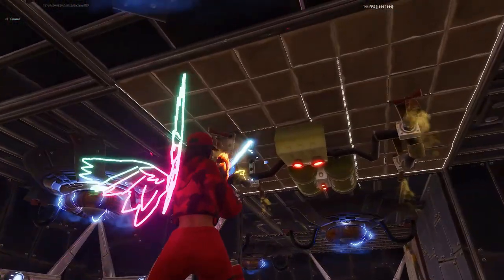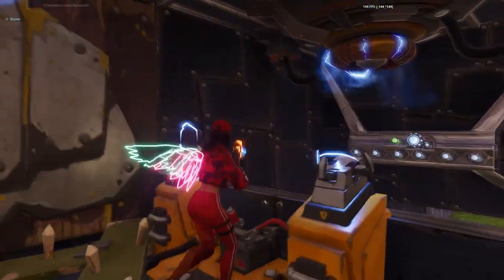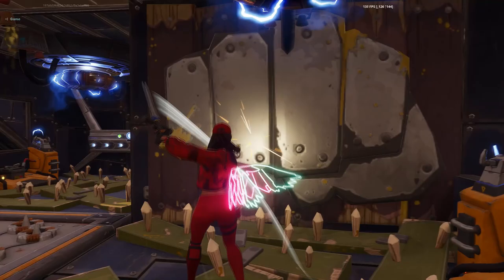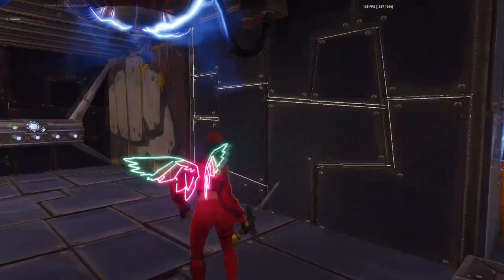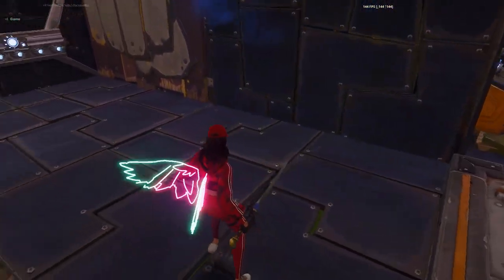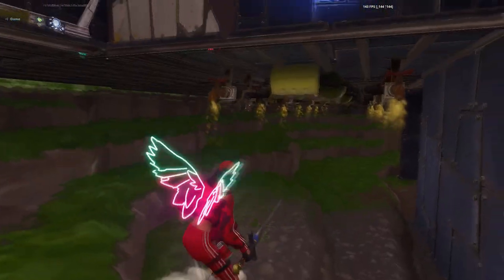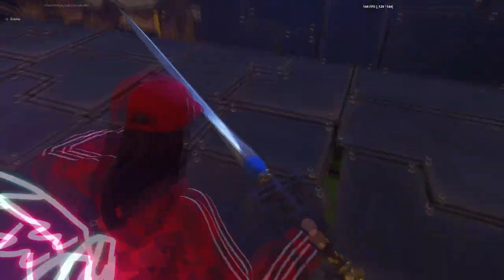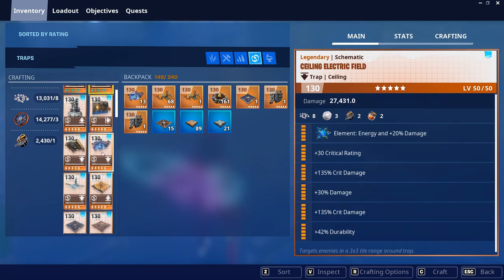Ceiling electric fields and gas traps — this is my base placement. Also ceiling electric field and dart over there. Three impact, two reload, vulnerability, wall launcher, retractable — one free tile, free tile, free tile, free and free tile for the floor. As a ceiling I have one gas trap over here with Heals Attached Building, and two gas traps like this.